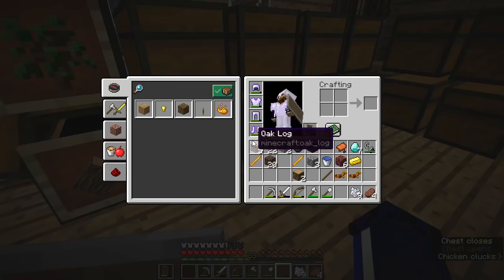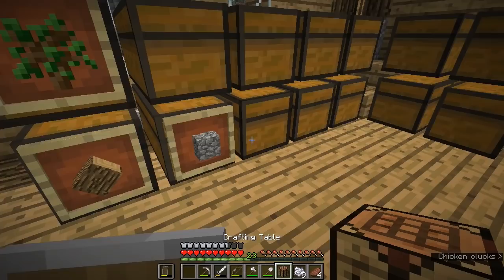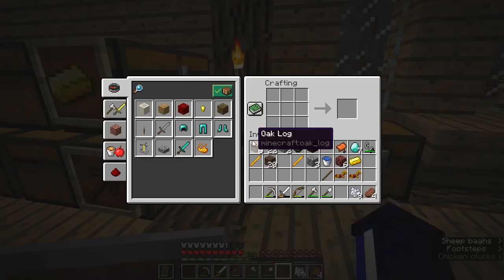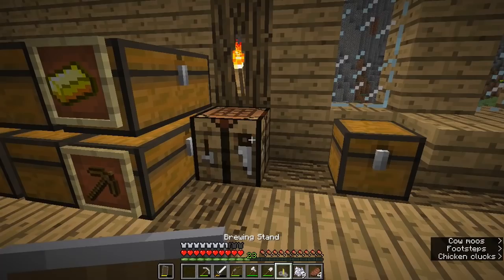We have got some logs in here — I'll grab a couple of those. I had a couple in my inventory anyway but we can turn more oak planks into another crafting table, and you'll find that you'll end up making crafting tables all over the place. You don't have to stick to just using one of them. With that we're going to put three cobblestone across the bottom and one blaze rod on top, and that makes you a brewing stand — we can pop that on the table right there.